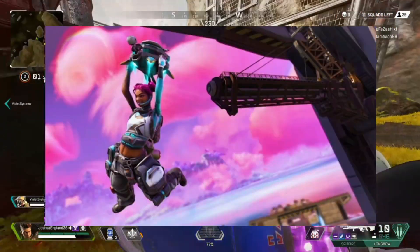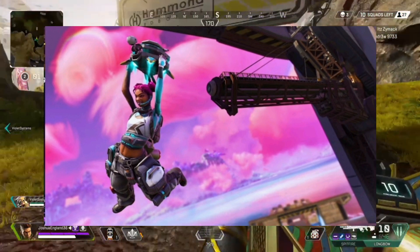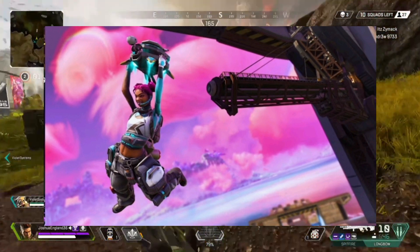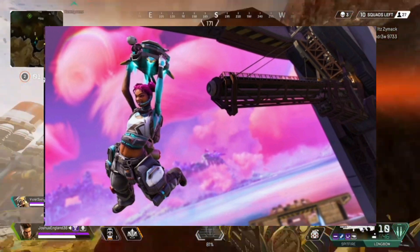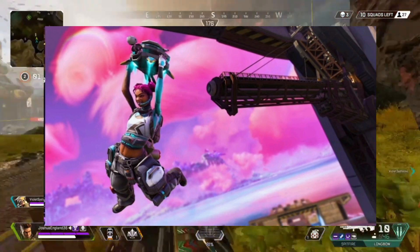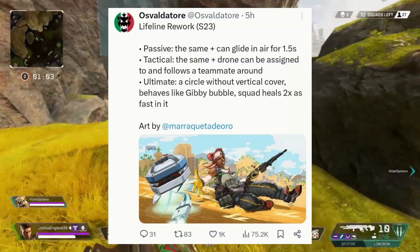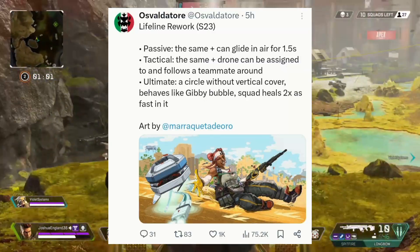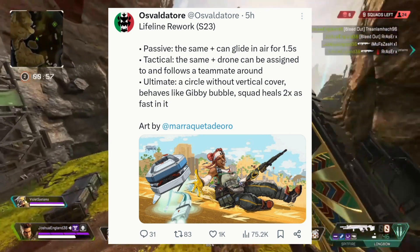Great, but we have better news — Lifeline Reborn is actually confirmed to be coming. First of all, we obviously see in this art that she's using Doc to glide, so this will be an additional passive to what she already has. Lifeline already has a very high pick rate, so it would be interesting to see how that actually affects her. The passive is the same, but she can also glide in the air for one and a half seconds.